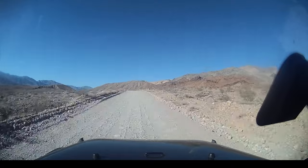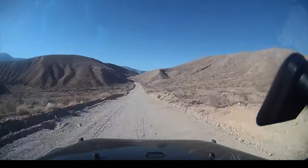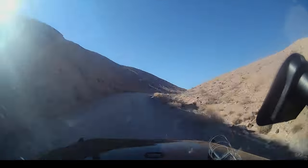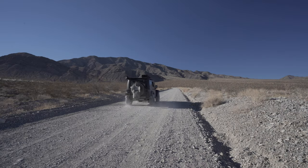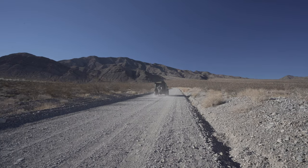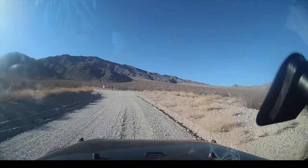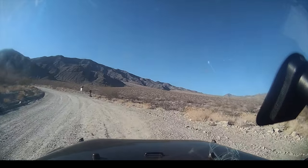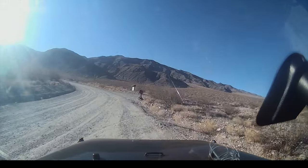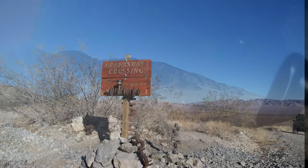From Ubehebe Crater Road, I veered right and headed north on Death Valley Road. It's a graded dirt road with some corrugation along the way. I did notice a few crossovers with all-terrain tires coming from the opposite direction with no problem at all. About 21 miles in, you'll see a sign for Crankshaft Crossing — you can't miss it with the rusted crankshafts highlighting the landmark. This is a three-way junction that connects Eureka Valley, Death Valley, and the Nevada State Line.